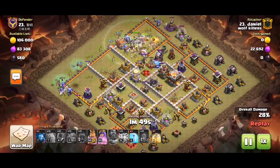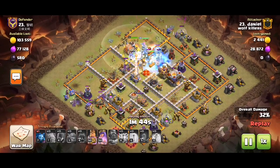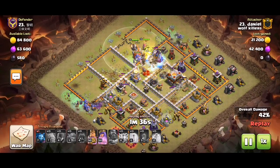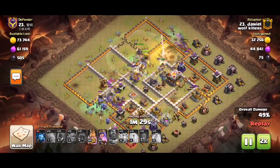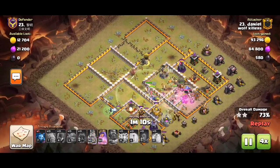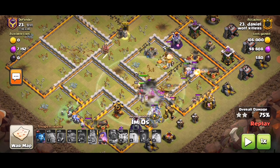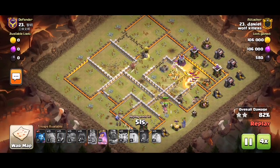CC coming out again. Nice freeze, taking out the queen, nice golems and that balling — although I think a poison might have been better, but whatever. Fast forwarding a bit to see what happens. Just plowing through. The tornado in this space — I think it was either here or here — sorry, I've kind of fast forwarded it because the rest of the base is just keeping the troops alive.